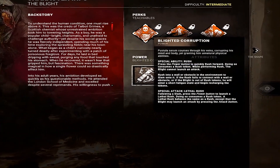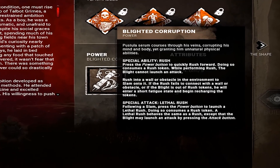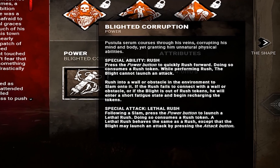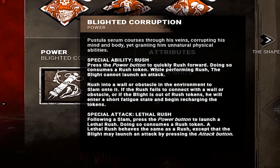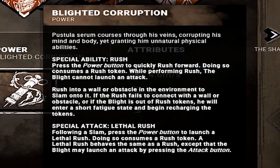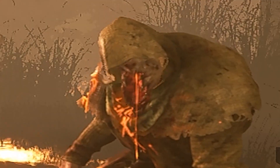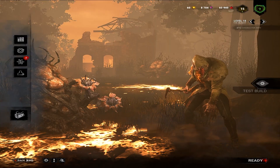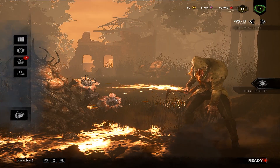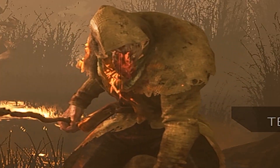His power allows him to break into a sprint, and if you bump into something while sprinting, you'll be stunned for a short duration and get the ability to break into another sprint, in which you're able to attack survivors. Basically you can chain your sprint by constantly bumping into things and keep sprinting until your meter runs dry. With that all being said, it's time to get into some gameplay. If you enjoy the video, be sure to give it a like so other people who might be interested can see it. Let's get right into the first match.